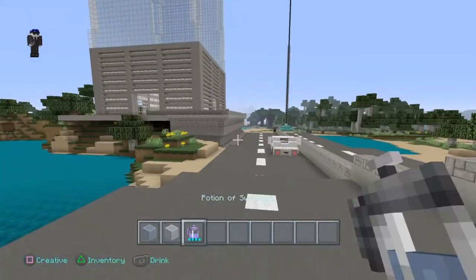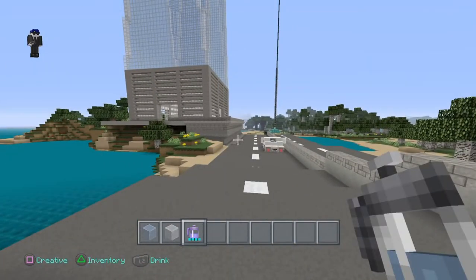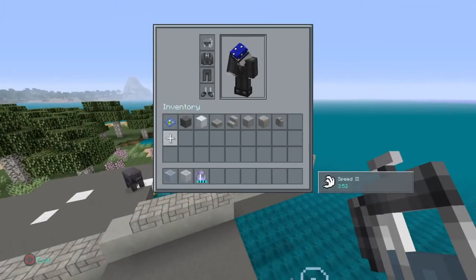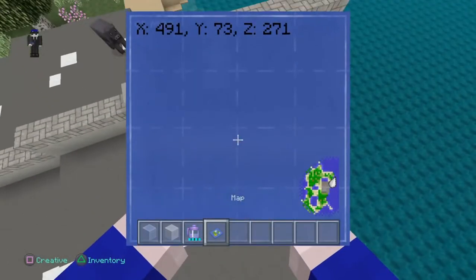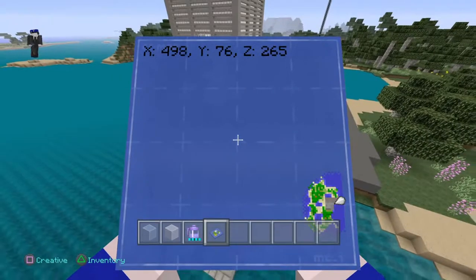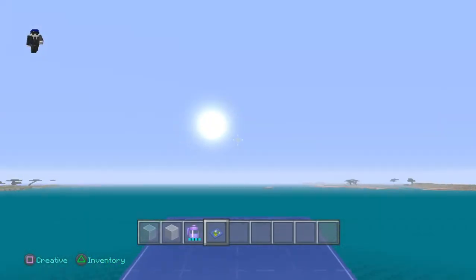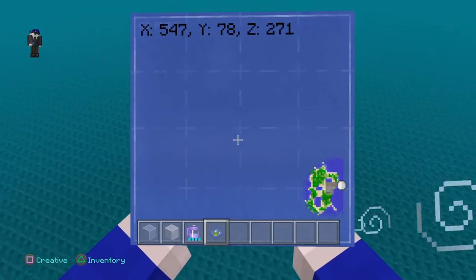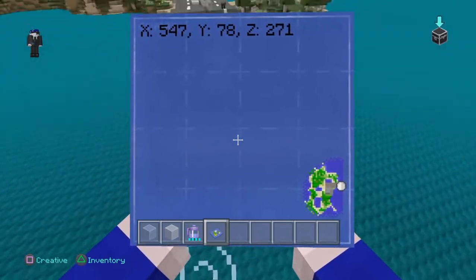As you might have noticed, we're actually doing this on the PS4 edition now. This obviously includes a bigger world, since we used a larger world option, as you can see here. Also, if you actually go out here, your icon would disappear because you've gone out of this map range.